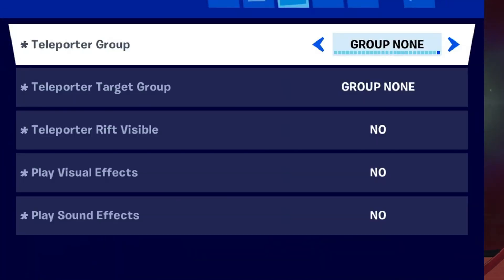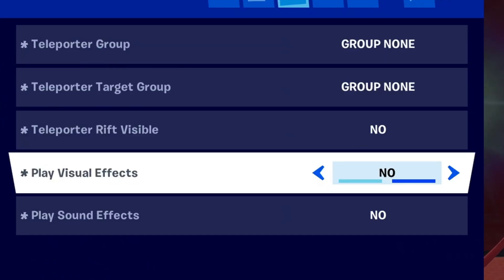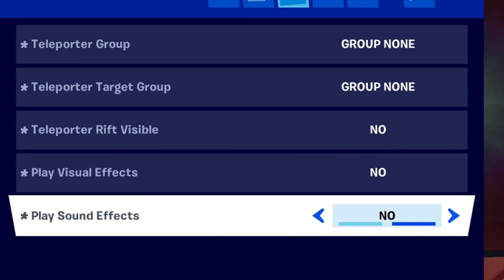For the teleporter settings: teleporter group on none, teleporter rift visible — no, play visual sound effects — no, play sound effects — no.